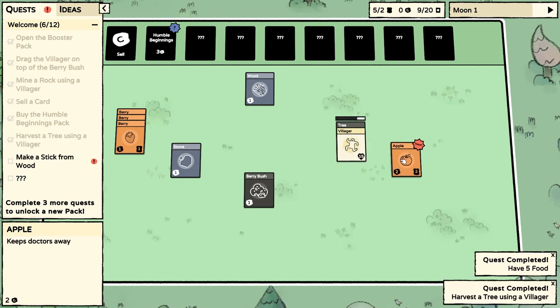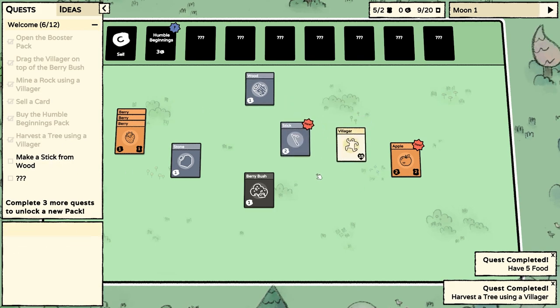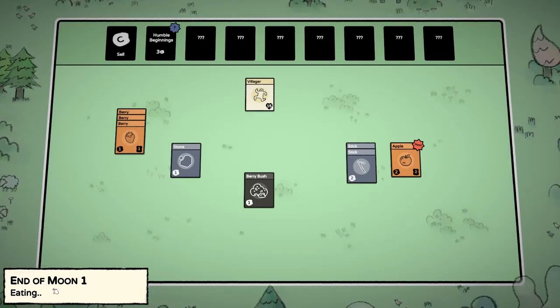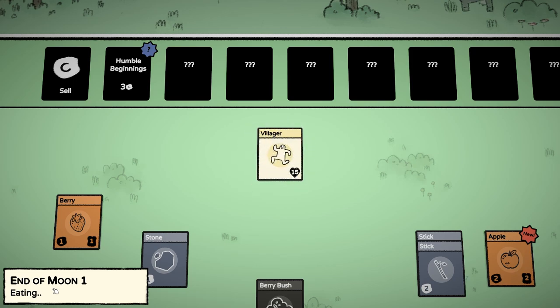An apple! The next quest is make a stick from wood. I bet if we put the villager on the wood, that will make the stick. You get a stick just from that! Right, time to feed our villagers because it's the end of our first moon. He's going to eat two berries, and then we're ready for the next day.